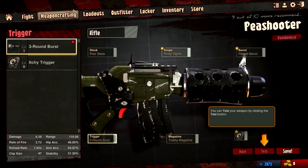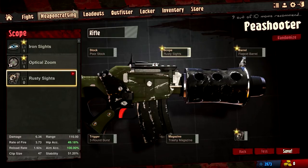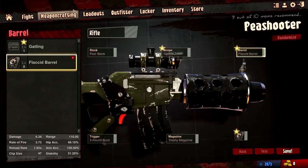You can put all these different aspects onto the gun and click test — it'll put you into a little tutorial where you can mess around with it. For the scope we have rusty sights on it right now, but we have iron sights and an optical zoom — I'm thinking we'll go with the optical zoom because it's offering a little bit better stats. For the barrel we have the gatling which we just unlocked, instead of the flaccid barrel. This game is hilarious.